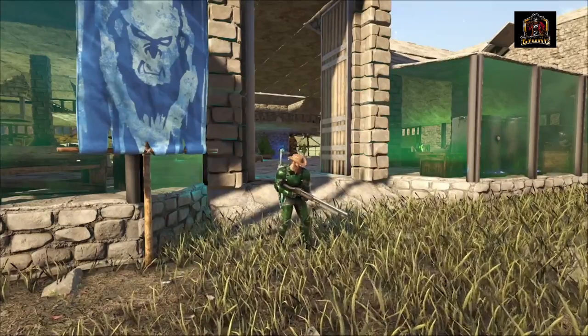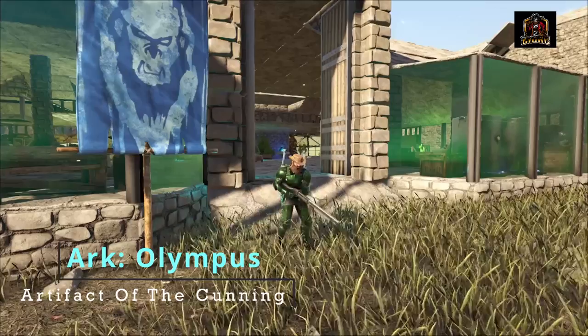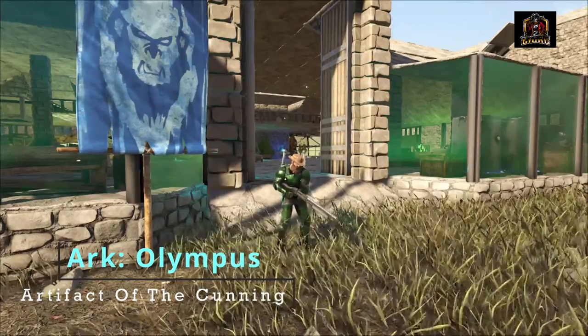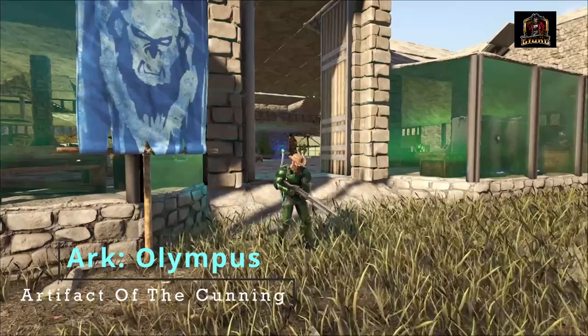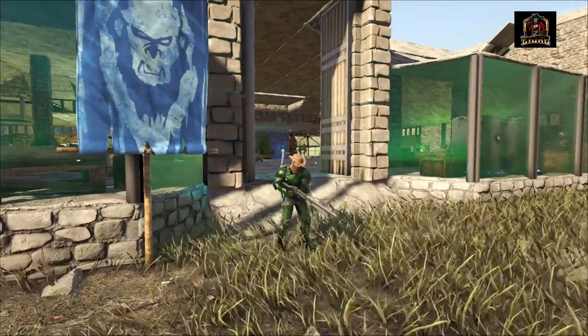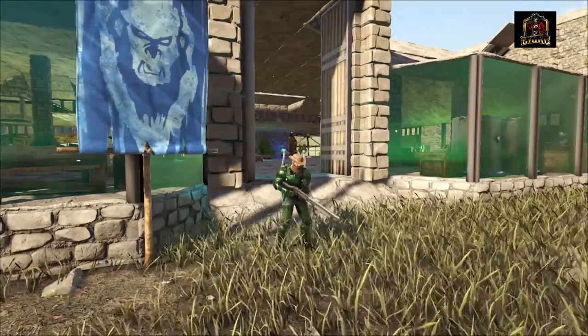What is up fellow survivors? Explorer Hydra here and today I am giving you guys a quick video on where you can find the Artifact of the Cunning on the Ark Olympus map. This one is a little bit of a tricky one to find, as the cave entrance is pretty well hidden so it's pretty easy to miss.